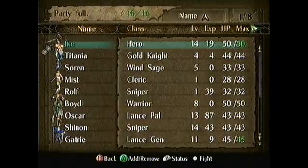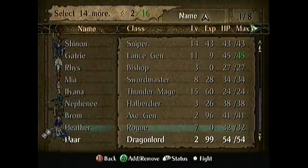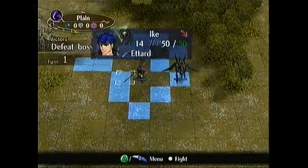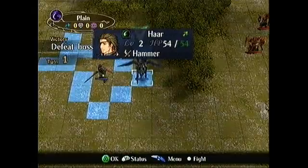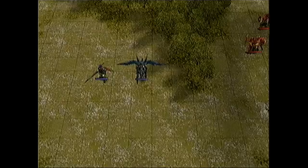Now we are going to deselect everybody except Haar. If you deselect Haar and reselect him, you need to reposition him from over here back into this position. So once you deselect Heather and all those people and skip, leaving Haar deployed, we're going to start the map.